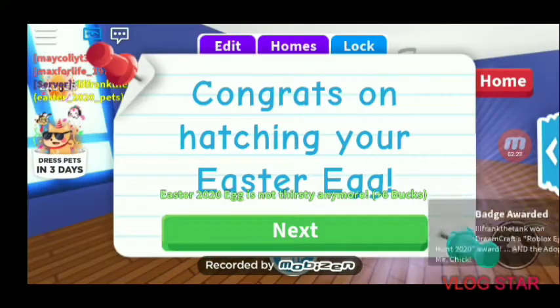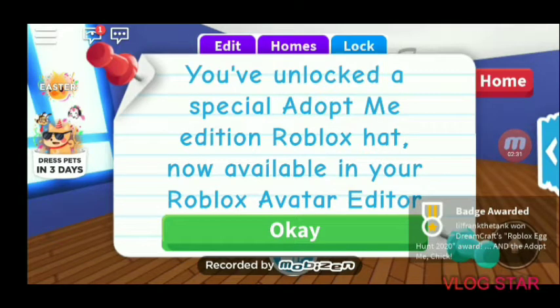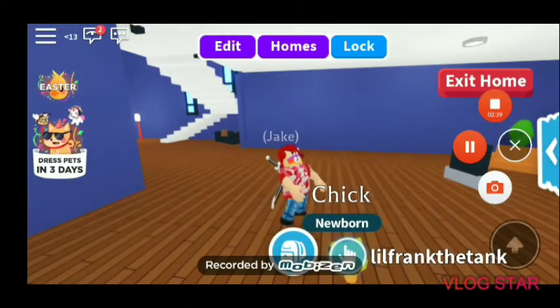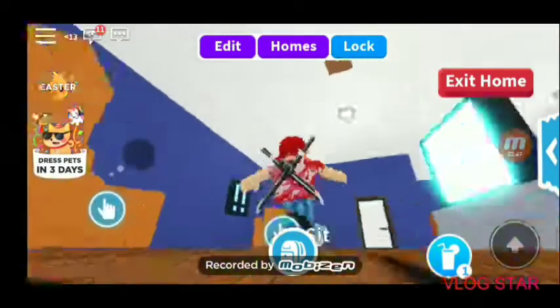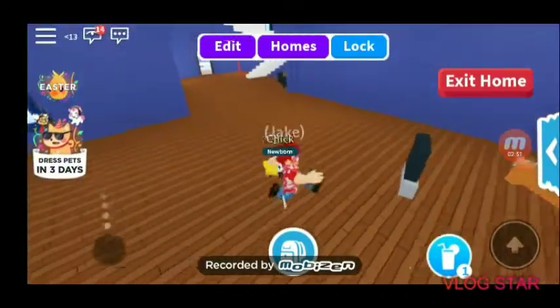I got a little chicken! You've unlocked the special zombie edition Roblox hat, now available in my room. This is awesome. Do you want some bread? There's actually bread here and bread there — I'm confused. But yeah, we got that chicken.